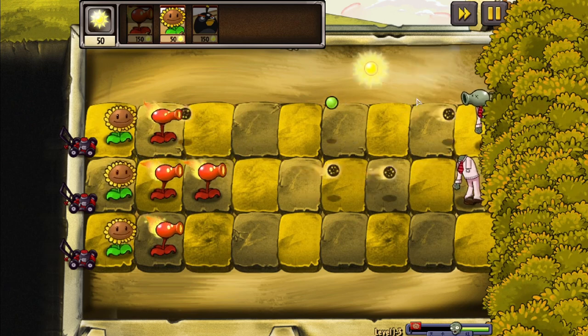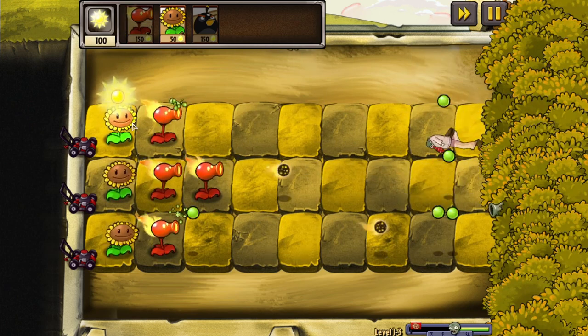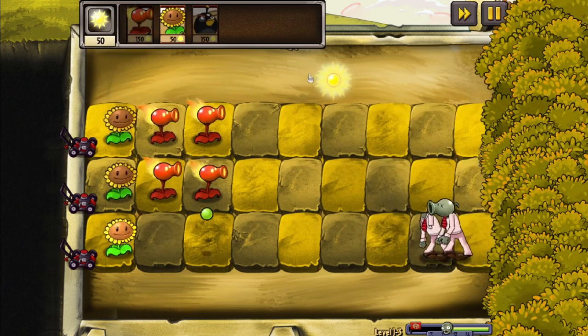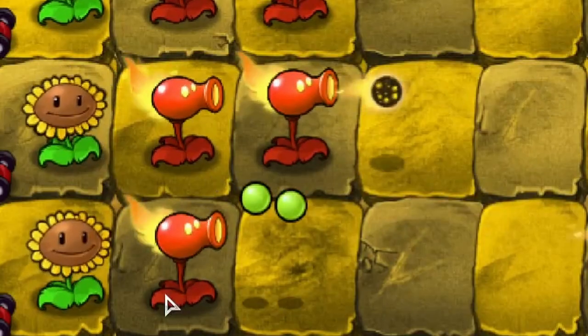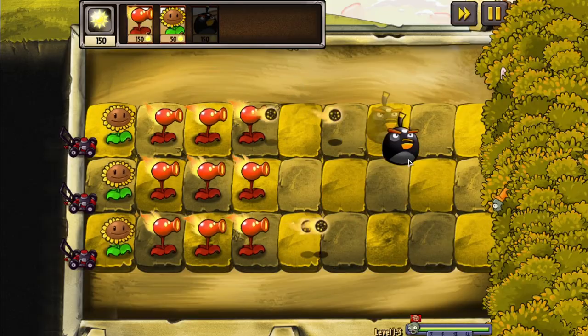So far, level 1-3 has remained mostly the same as the previous level. The only challenge has been considering where I should put plants, due to the fact that those Peashooter zombies end up killing a lot of my plants if they're overwhelmed. Let's bring this guy out.